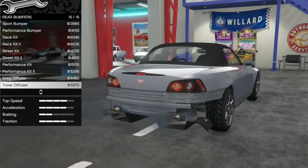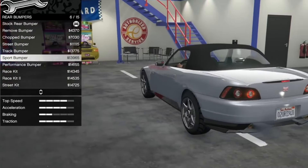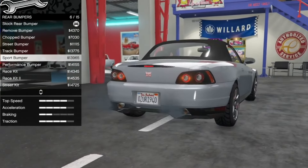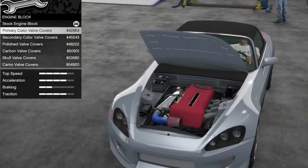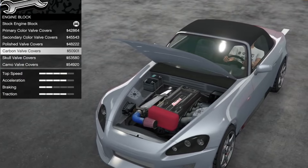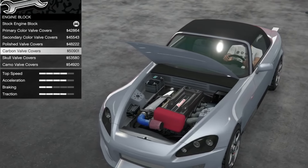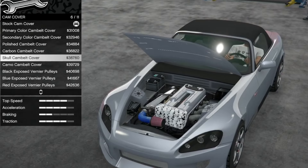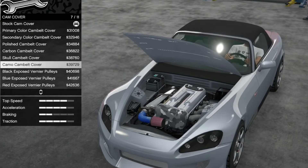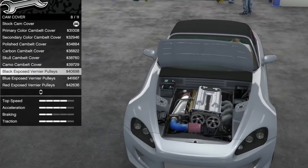How to get the RT 3000 in GTA Online: you can buy it from Southern Super Autos for a price of one million seven hundred fifteen thousand dollars. There is a discounted price of one million two hundred eighty-six thousand two hundred fifty dollars, which is unlocked every five reputation levels randomly. The top speed when fully upgraded is 119.25 miles per hour.